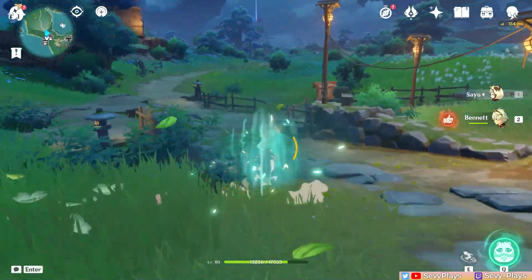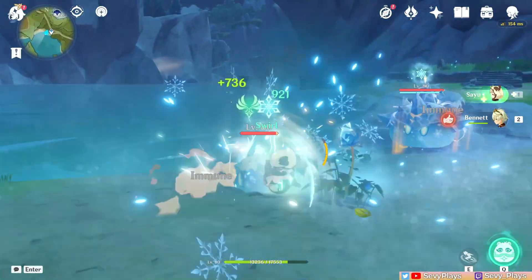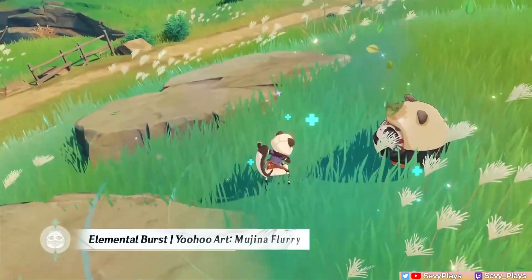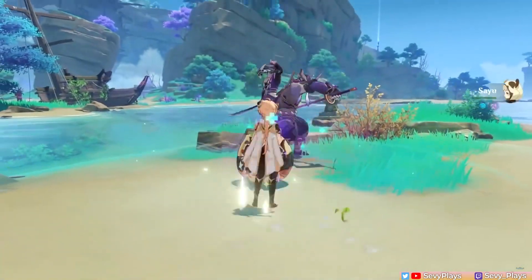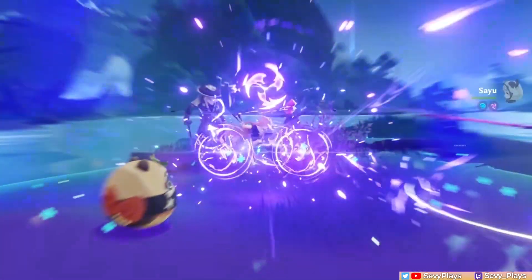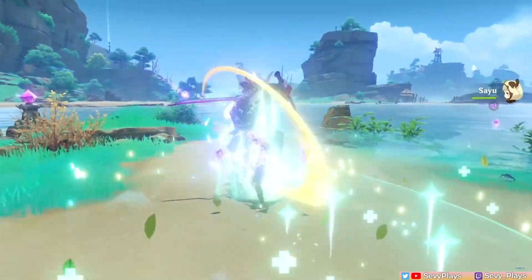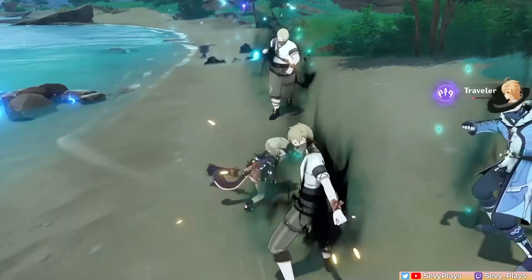But aside from battle uses, her rolling is really helpful for quickly traversing the open world, and you can create ice bridges by infusing her with cryo and rolling on water. Finally, her burst is where her main healing and off-field utility comes from. Casting it deals Anemo damage and heals your team. It has a high energy cost, and the healing amount scales on Sayu's attack stat until C5.